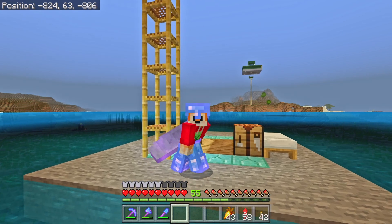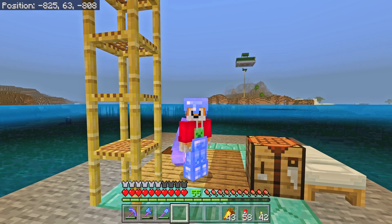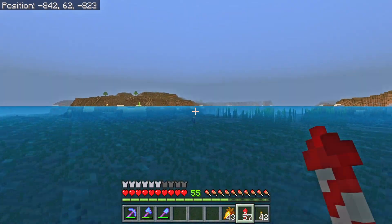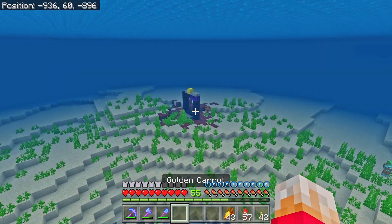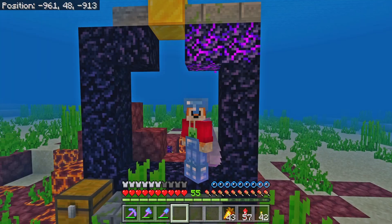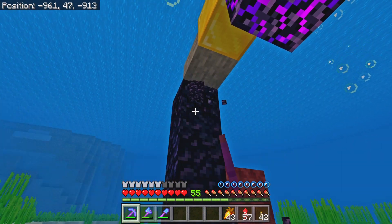There is one more ingredient to this farm that we're going to need — and that is obsidian for portals. This is going to be a portal-based farm. We're going to have 25 portals, which means we're going to need at least 250 pieces of obsidian, which is around about four stacks. And currently I've got less than a stack, so I could just come around trying to dig all of these things out from under the water, but this could take some time.